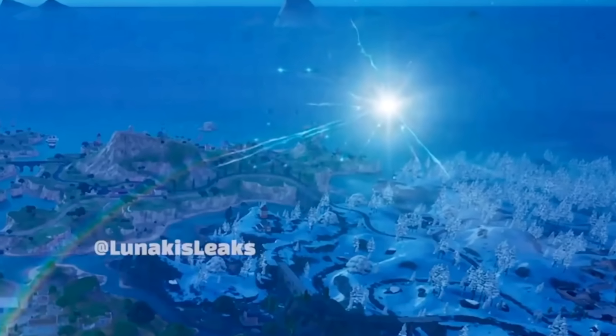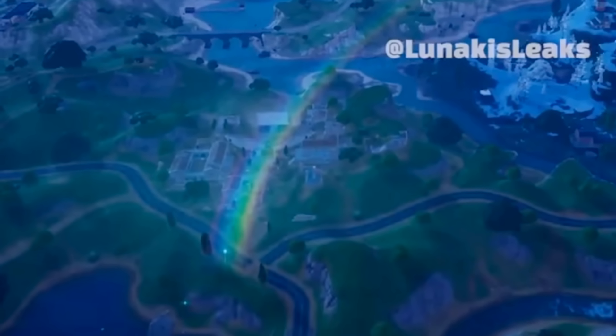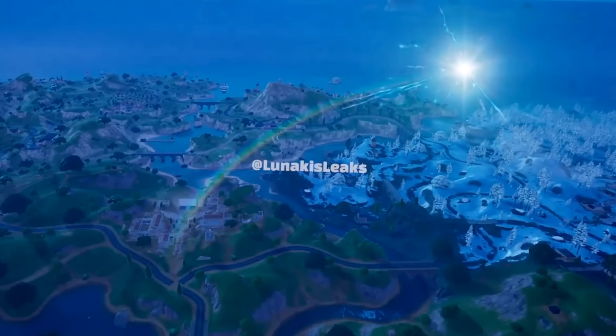Players have discovered a large rift opening up in the sky, with what seems to be a rainbow shooting out and attaching itself to the island. This mysterious live event has just been discovered, and what is most curious is what exactly is being left behind on the ground at the end of the rainbow.